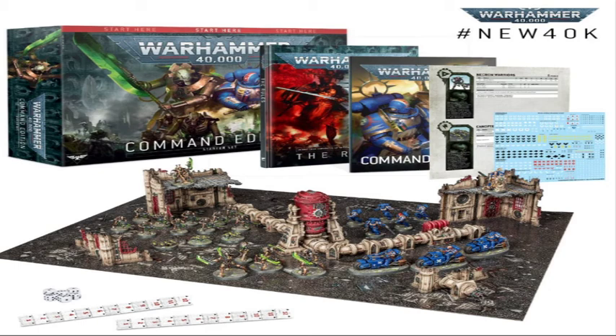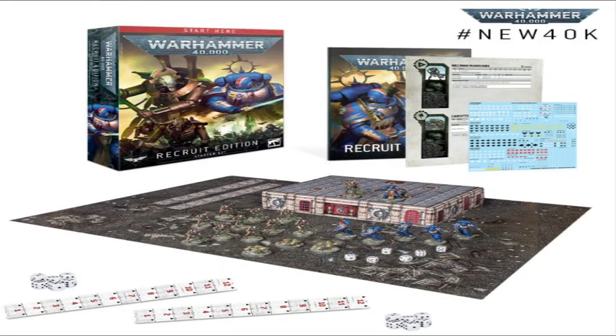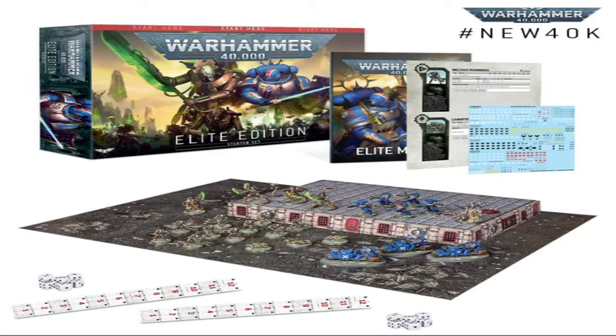The hosts conclude that combining the Recruit and Elite Editions is essentially a Dark Imperium equivalent — 20 Necron Warriors, Skorpekh Destroyers, bikes, 10 Intercessors, and a couple HQs — minus the rulebook. It's a great start for both armies and you could combine the two play mats for a bigger game.